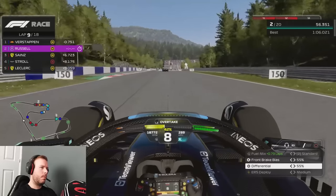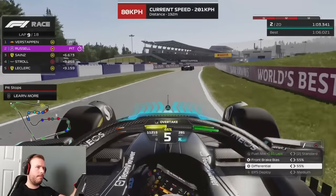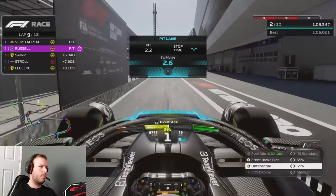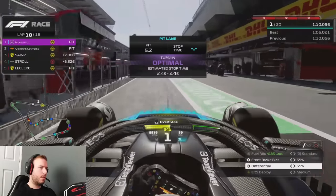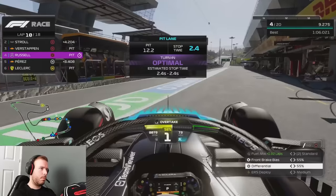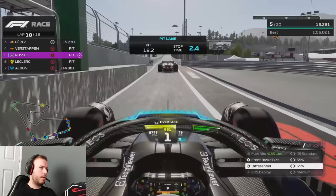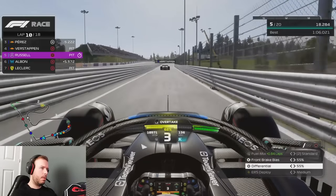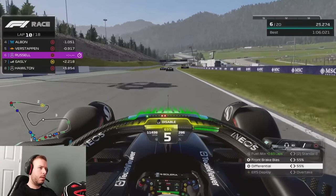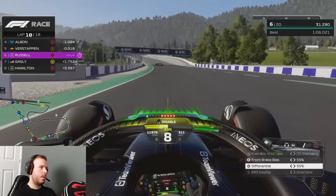Verstappen is now going to box, so we're going to follow him in. Trying to respect the track on the way in — probably would have been a penalty in real life. Nailed that quite well. You want to be selecting the pit limiter about 0.5 to 0.7 seconds before the line. We had a bit of a kerfuffle on the release and lost a little time. This is a really awkward pit exit — first time I've done it — but luckily we're going to get the DRS from Verstappen on exit.